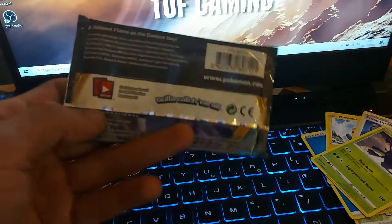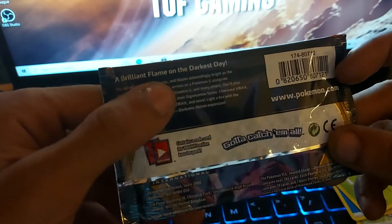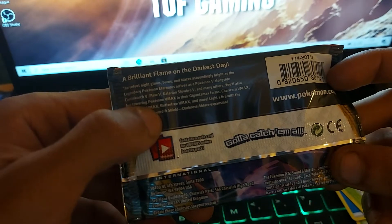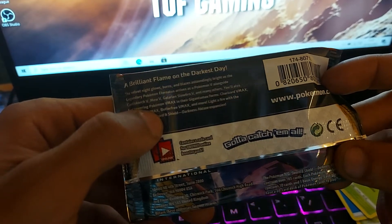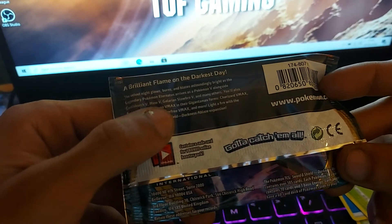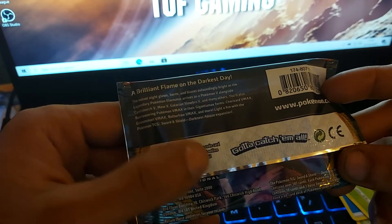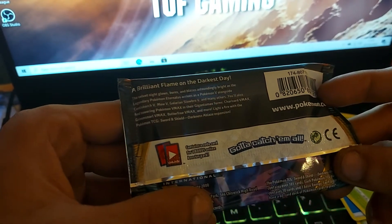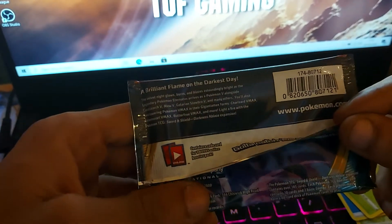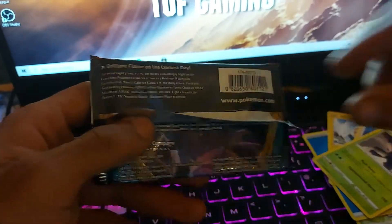Last but not least, we have the Darkness Ablaze pack to open up. This one says: the brilliant flame of the darkest day. The Velvet Knight glows, burns and blazes astoundingly bright as the legendary Pokemon Eternatus arrives as a Pokemon V alongside Centiskorch V, Mew V, Galarian Slowbro V and many others. You'll also find towering Pokemon VMAX in Gigantamax forms, including Charizard VMAX, Grimmsnarl VMAX, Butterfree VMAX and many more. Light up the fire with the Pokemon TCG Sword and Shield Darkness Ablaze expansion.